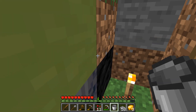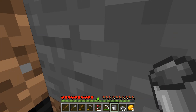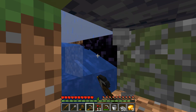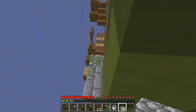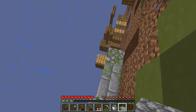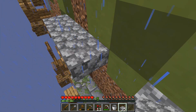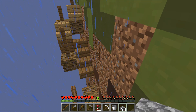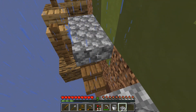I need one more piece of iron. Well, this is most interesting — I'm working my way around so I can build the cobble generator out here, and it looks like there's already something out here. Not quite sure what it is, but this is where I want to build the cobble generator on this side. At some point we're gonna have to explore all of this.